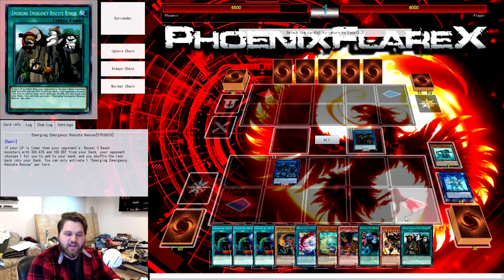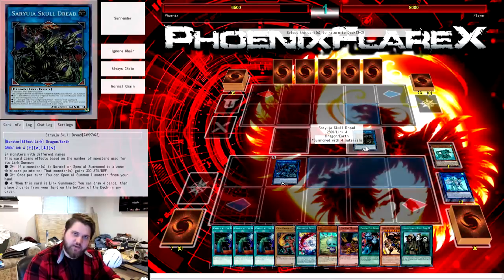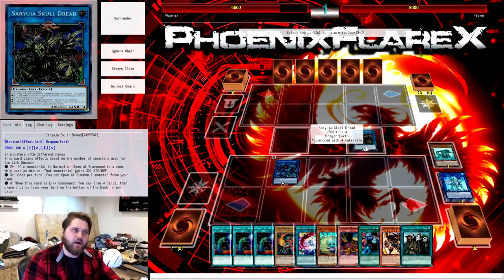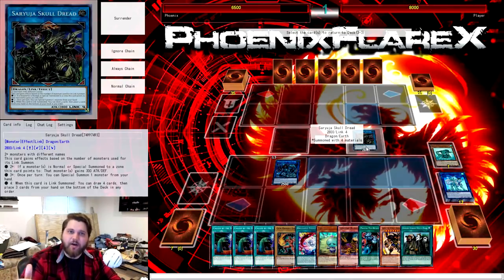What I mean by extending into another Saryuja: if we drew Lonefire, we could special Lonefire with the Saryuja, thin our deck by getting all the Lonefires out of it, summon Scorpio, Scorpio discards a monster for Darling Cobra, Darling Cobra gets Brilliant Fusion, then we play the Brilliant Fusion. Brilliant Fusion will either send Trick Clown to be an extra monster on field or it could send Eva to stack our hand up with extra cards and thin the deck further, so when we Saryuja again we have a higher chance of reaching Rescue Ferret.